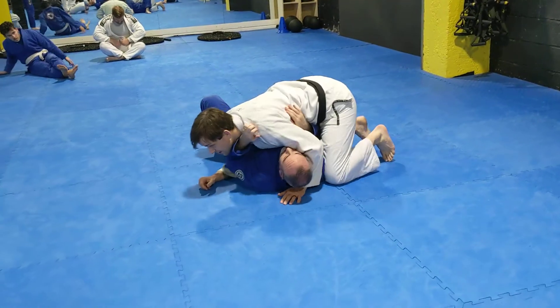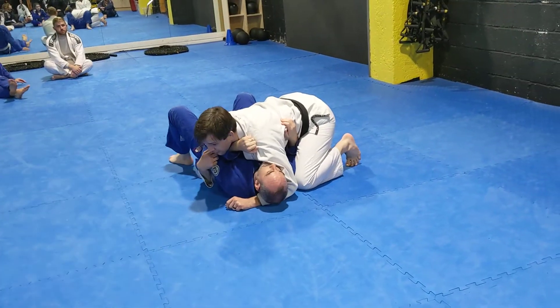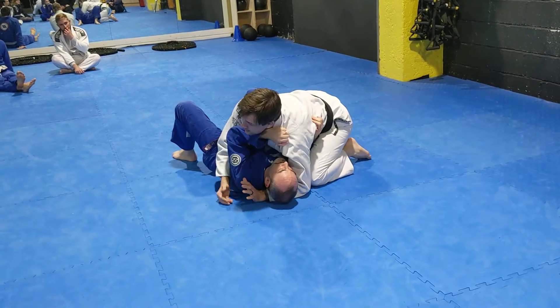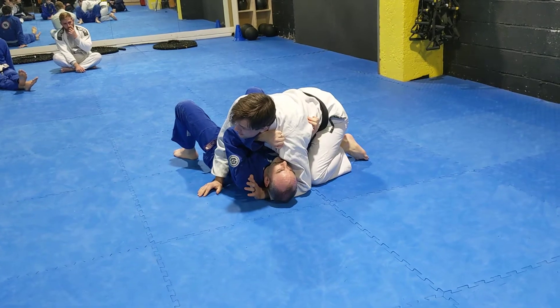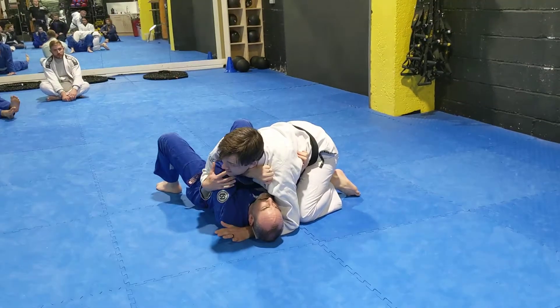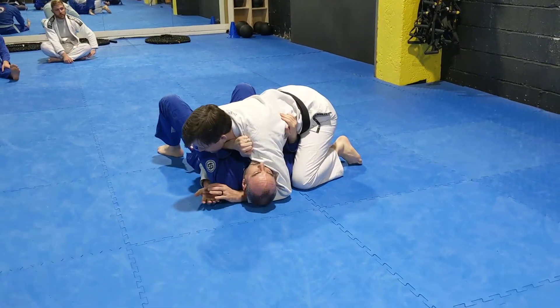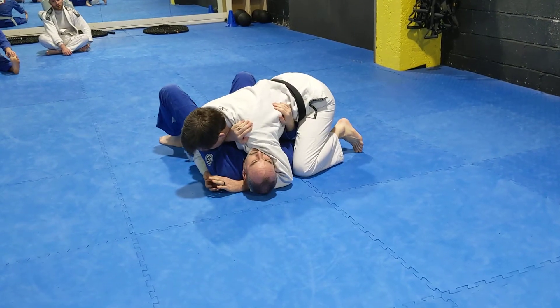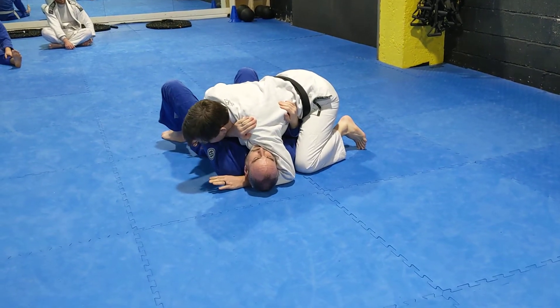So I've got this perfect side control. Talking about before — this forearm in my neck stops me getting my pressure down, it sets up all of Justin's escapes, but also it means his arm is sticky. So one of the things I can do is put a little bit of pressure and then put my hand on his elbow.